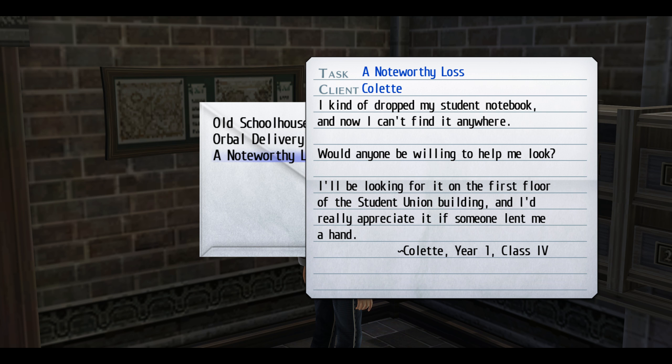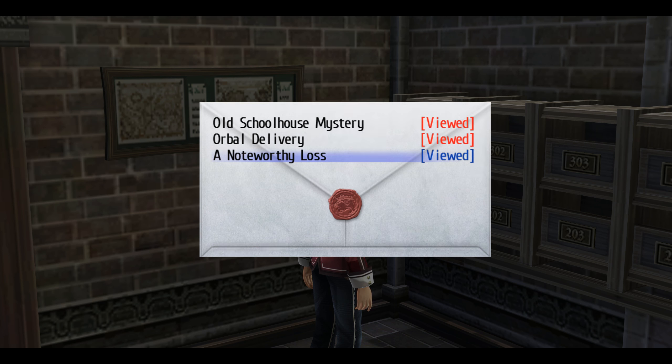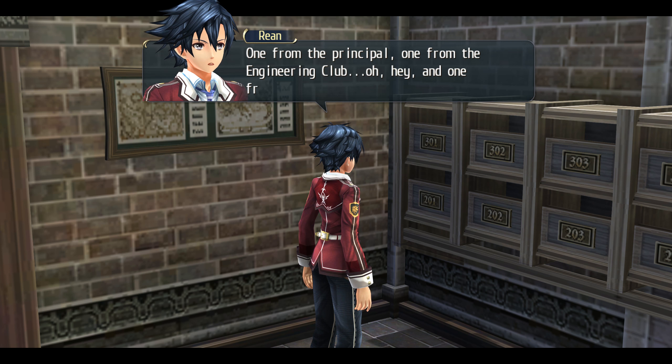'Noteworthy Loss. I kind of dropped my student notebook, and now I can't find it anywhere. Would anyone be willing to help me look? I'll be looking for it on the first floor of the student union building, and I'd really appreciate it if someone lent me a hand.' One from a principal, one from the engineering club, and one from another first year.